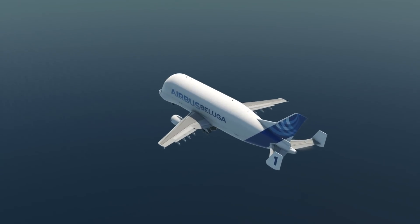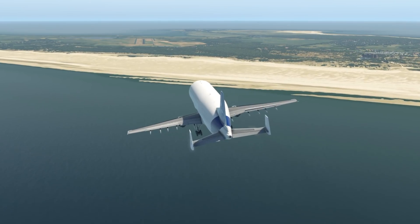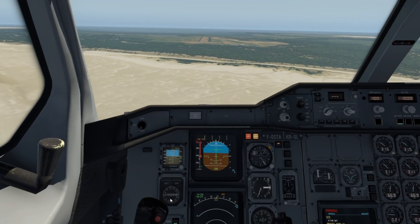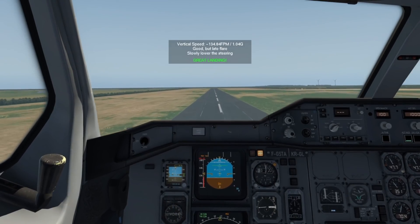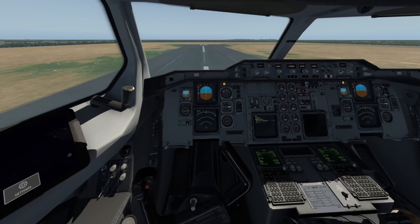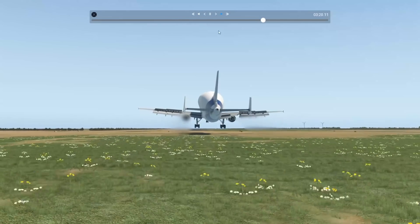Time for a bigger challenge for this Airbus Beluga. Now we're approaching a 1,000 meter long runway — this is the German island called Borkum, which I've already flown a real plane to. It's not even 1,000 meters; it's 996 meters. Pretty smooth landing. I think we touched down before the runway actually started though.